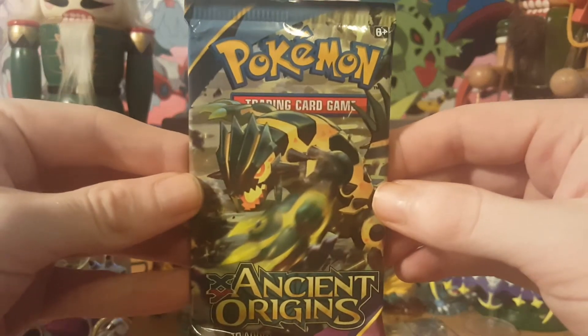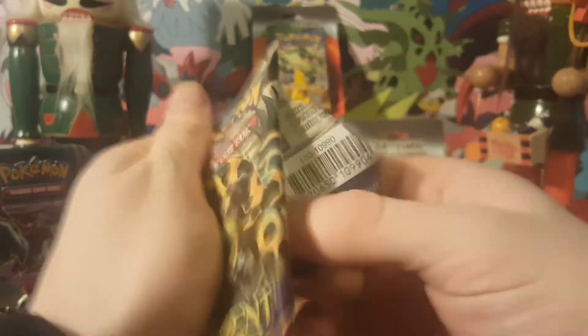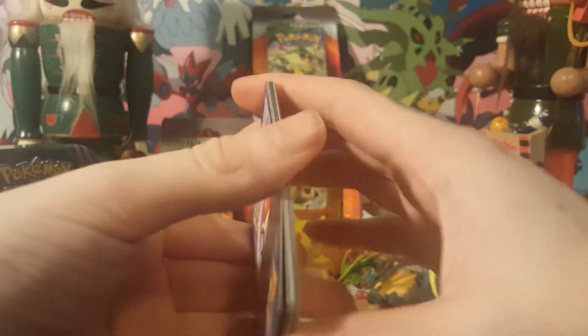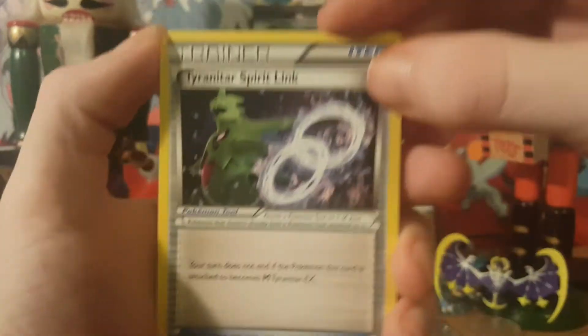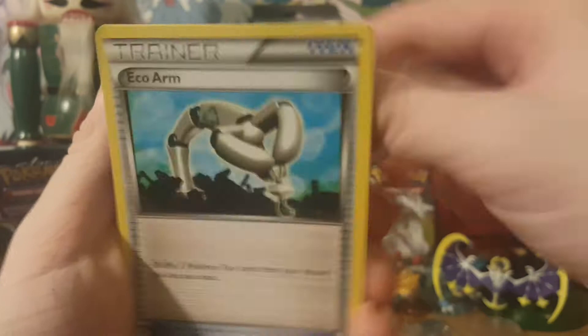So let's go Ancient Origins here next. Like I said, I'm going to be working on the light situation. What would I like to get in Ancient Origins? I'd like to get that Hoopa, man. That's a really good Hoopa. I'm sure if you guys open many Pokémon cards, you guys know what's up.